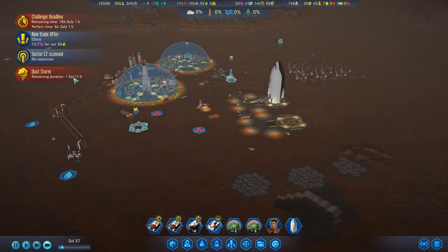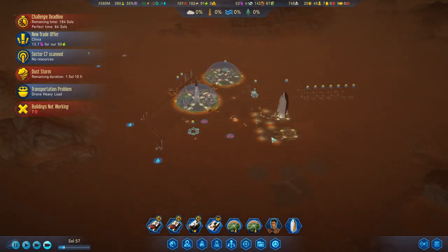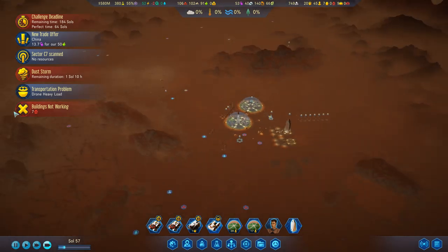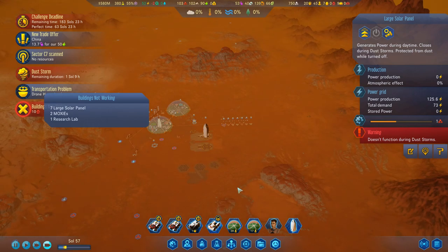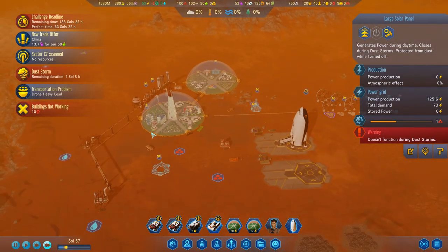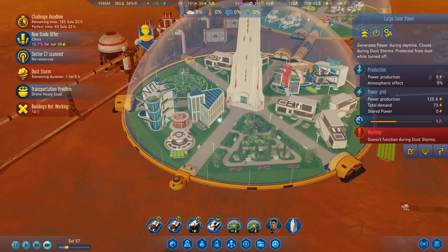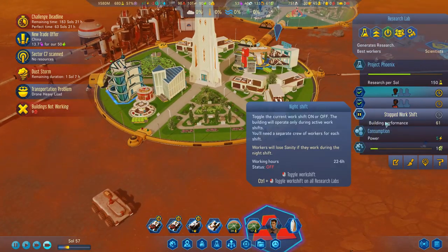By the time they load that up — we've got seven buildings not working. Our light solar panels, our MOXIEs and the research lab is not working, presumably because there's nobody there. Oh no, because it's turned off at night. That's fine. Oh wait — it's working now. Obviously there wasn't anybody there, I guess. It has got priority.